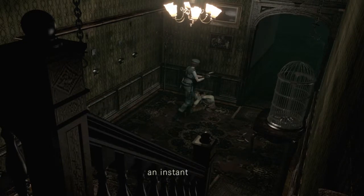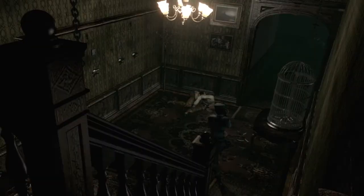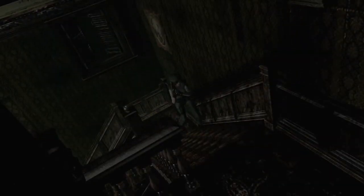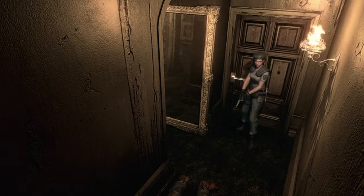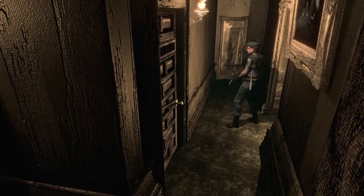There's a corpse collapsed on the floor like it was an instant death — what the hell happened in this mansion? Control the camera angles. Really what I want to do is find a safe room. Safe rooms are exactly what the name implies — a room where, normally, there are no zombies in it. And they have some really peaceful music. It's gorgeous.